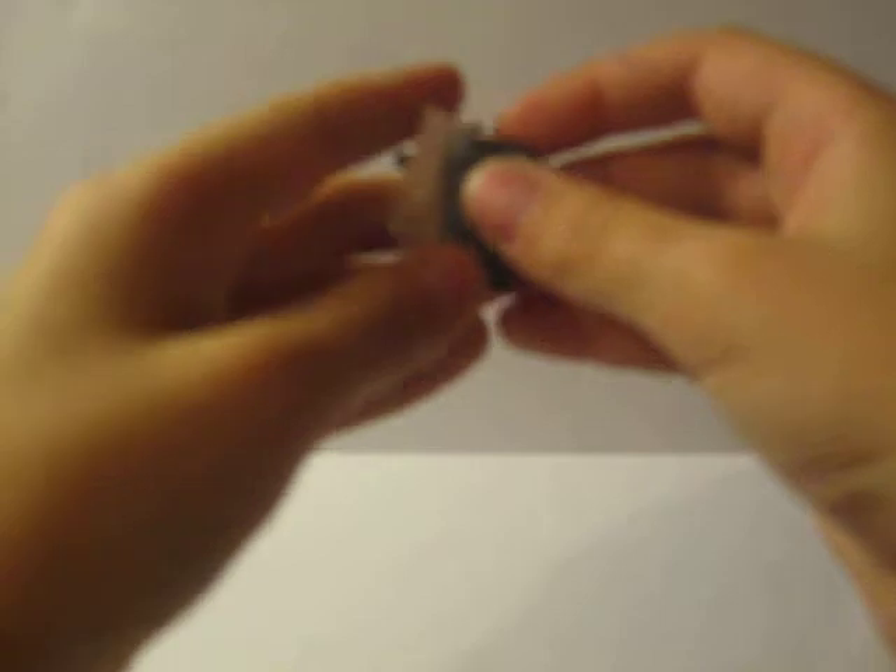Grab that piece and attach it here. Now take one golden piece and get it up to here. Now take two of these pieces for the hands — it's like a technic piece.